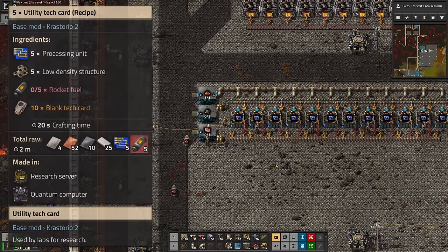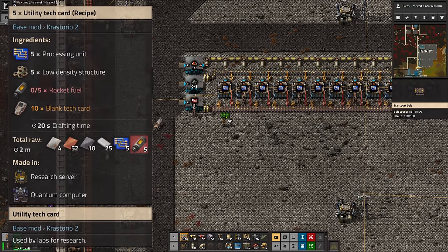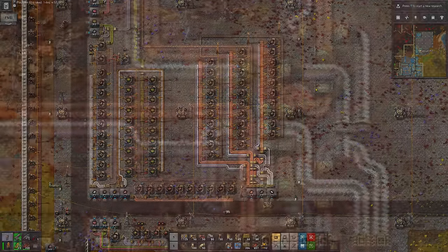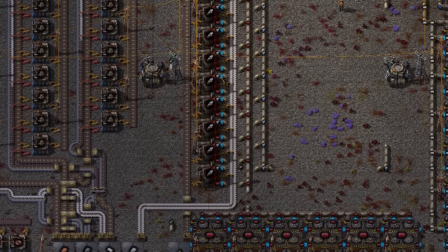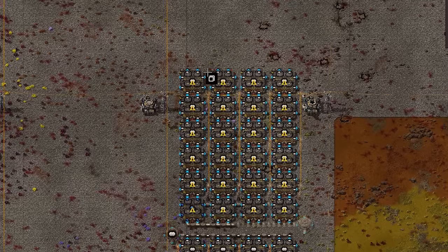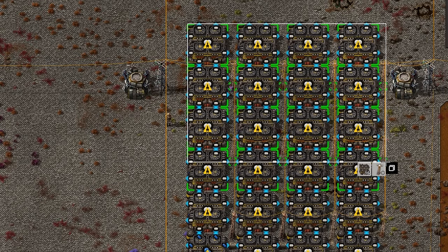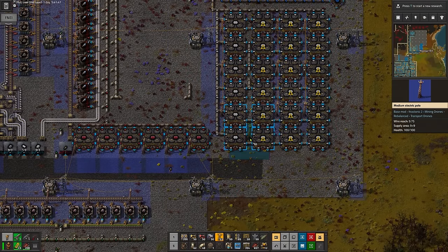The other things I need for the next tech card, which is called the utility tech card by the way, or yellow science part one to you and me, are low density structures and rocket fuel. So low density structures - I made them in this factory. Mama mia, that's a spaghetti. Moving on from that as quickly as possible, rocket fuel. This is where we meet the atmospheric condenser. A machine that can very slowly suck various chemicals from the air with no input other than electricity. Which is nice of course, but when I say slowly, I really do mean slowly. If you want to make anything in great quantities with products from these condensers, make sure to leave plenty of space. For enough hydrogen, nitrogen and oxygen for this pitiful amount of rocket fuel, I need over 60 of the things.